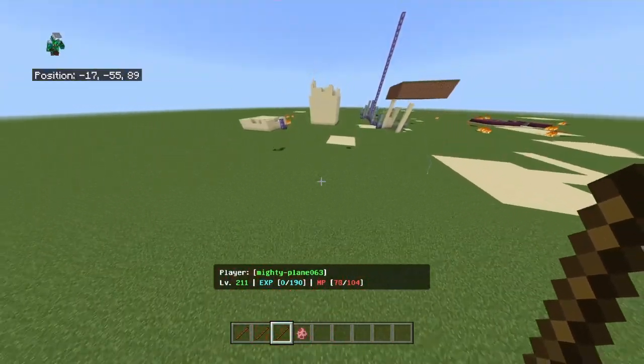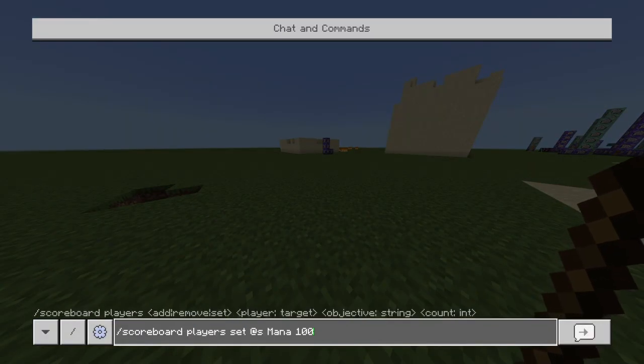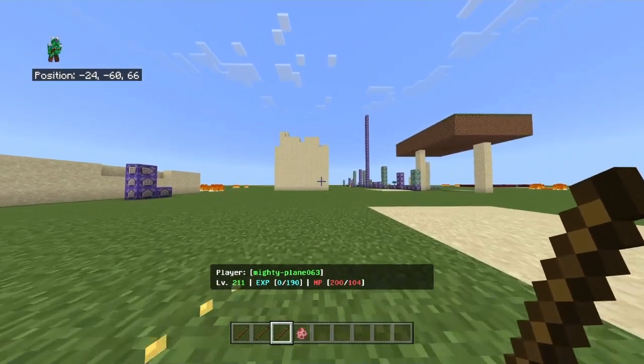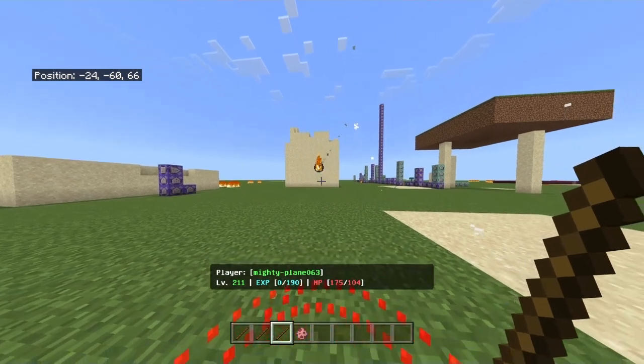This is basically all the spells. Just to showcase them all at once again, I'm going to give myself extra mana so I can use them rapidly. First of all, we've got the fireball spell — boom, that's that one.